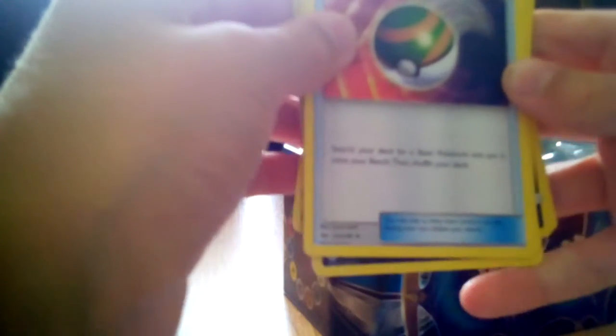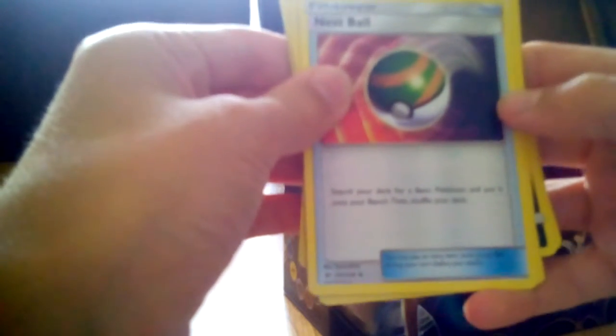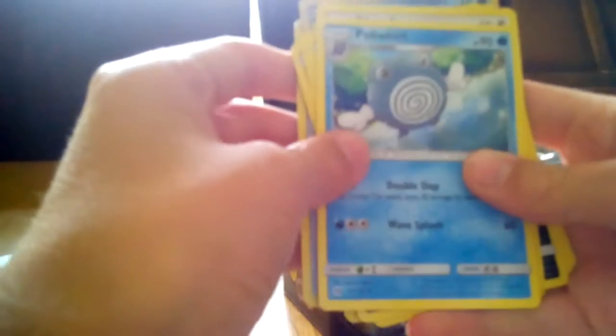Nest Ball - I haven't got that. Search your deck for a basic Pokemon and put it onto your bench, then shuffle your deck. That's pretty cool. Another Poliwag - not my fourth. And then back to Picky pack. Put those over there.